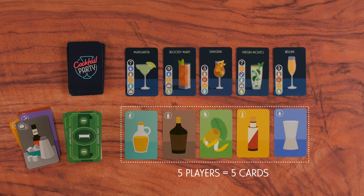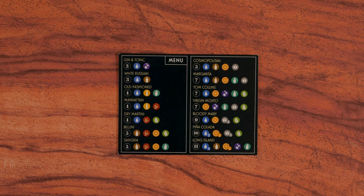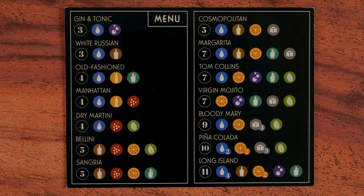The number of face-up ingredient cards should match the number of players. Now flip the reference sheet over to the menu side and put it in the centre so everyone can see it. It shows you all the drinks you can make and how to make them.